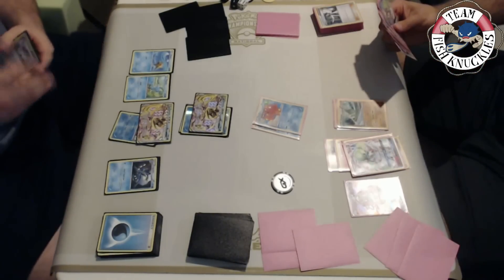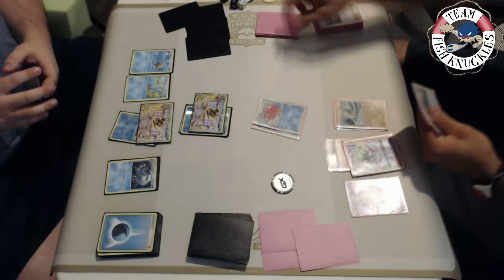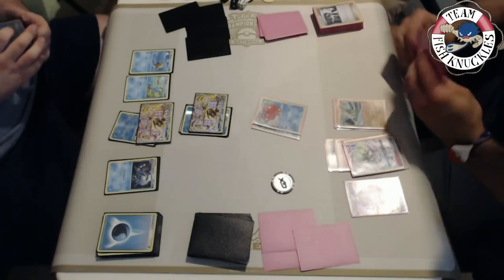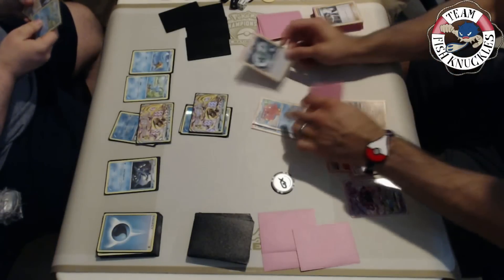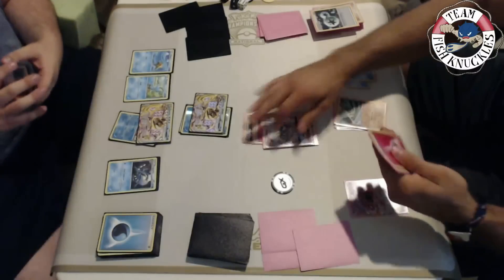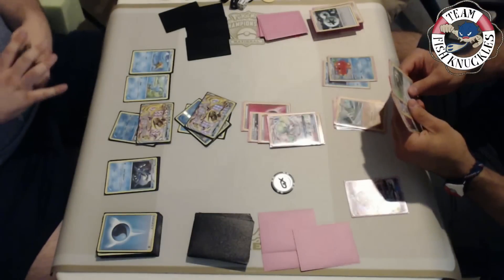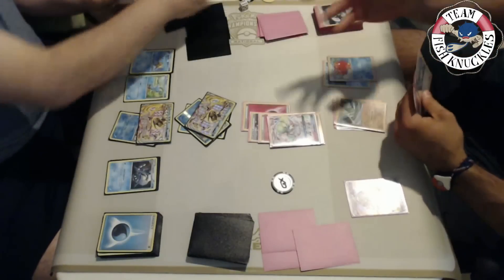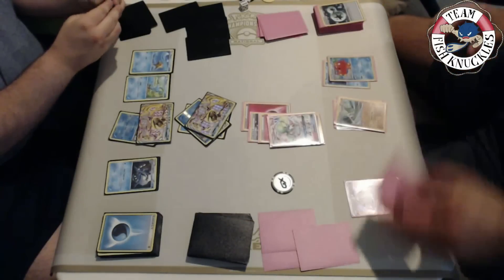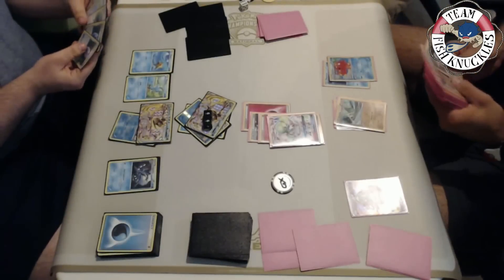Now Vlad is going to be in a bad situation - we are going to be able to take additional prize cards with Greninja. Putting energies back in your hand and Shadow Stitching is just really good overall. He Ultra Balls, cutting a Float Stone and a Sycamore, unless he decides to get another Ralts. He does already have three Ralts - one in discard, two in play - so he might have one prized. Even though Vlad took that early knockout, looks like the Greninja player is going to start making a comeback here.